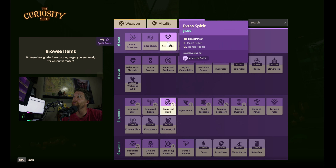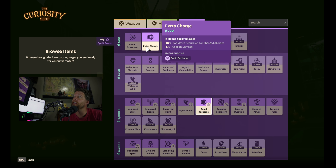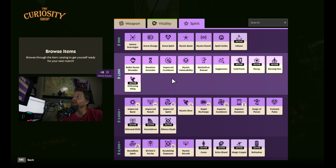In the spirit slot — this is where a lot of your damage comes from. We've got extra spirit. I should have upgraded it to Improved Spirit; it's a huge damage buff but I never got around to it — just trying different things. We get the extra charge so you have more daggers to toss out, then Improved Cooldown to help you spam your spells more often.